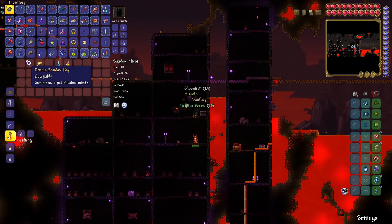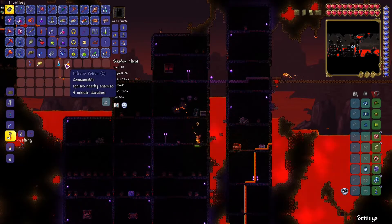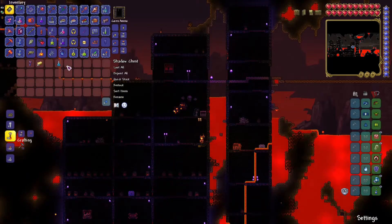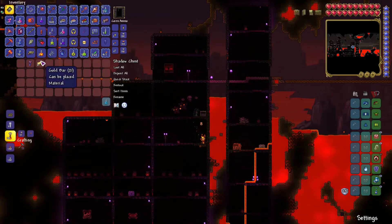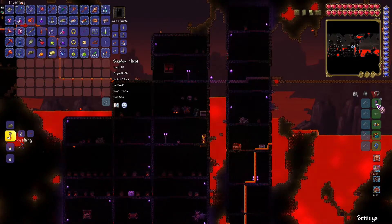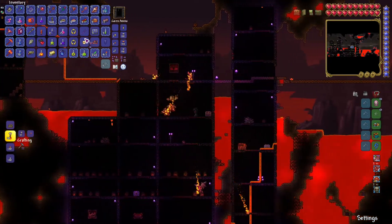There's the Sunfury, and an Ornette Shadow Key — I don't think I've ever seen that before. I also forgot about the existence of the Inferno Potion, which might come in handy. This is really important — this is a lot of gold. Let's take a look at this. Okay, this is cute, but honestly I like this a bit better.